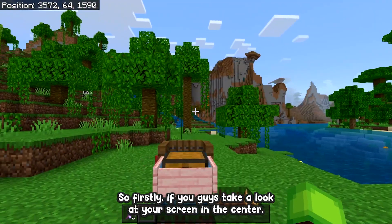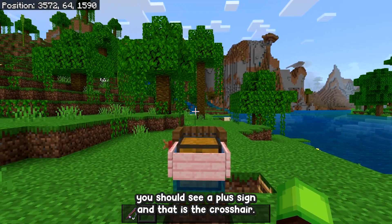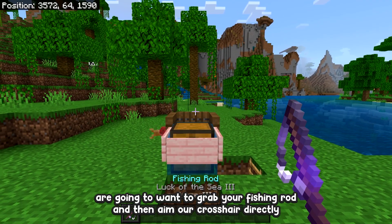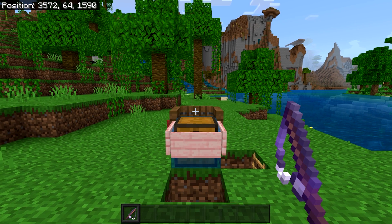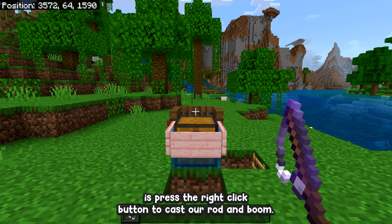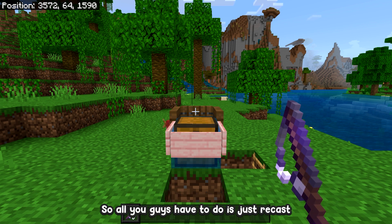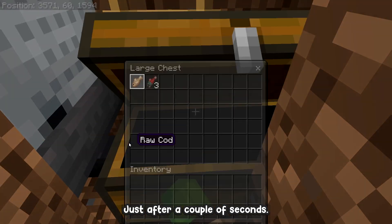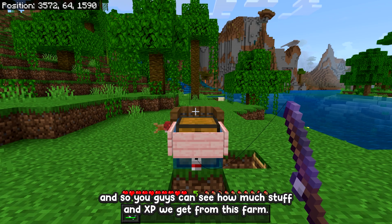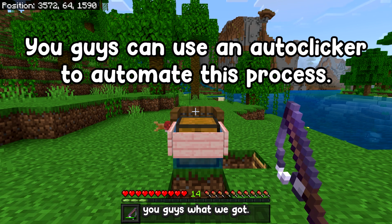The farm is now complete. To use it, look at the center of your screen where you'll see the crosshair. Grab your fishing rod and aim the crosshair directly above the chest and on the trapdoor. Then press right-click to cast the rod — whenever you catch something it will automatically detach, giving you the XP and the item. Just recast and wait for it to collect automatically. After just a couple seconds we already have some fish.